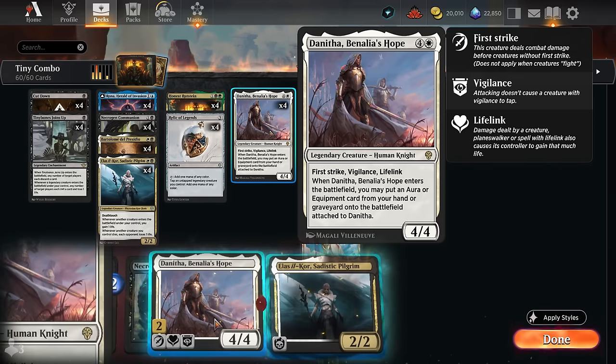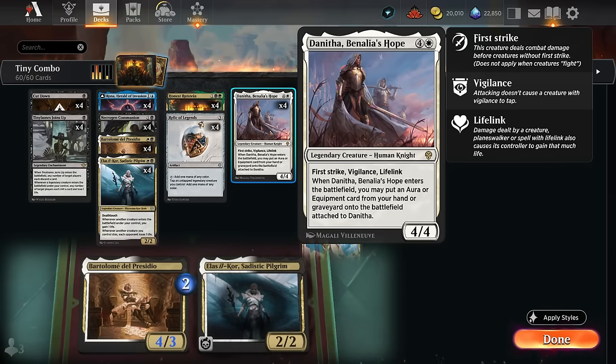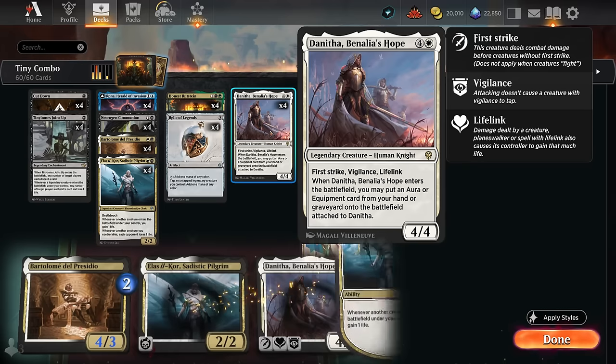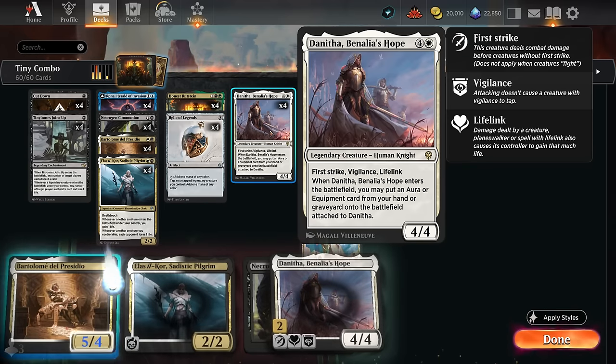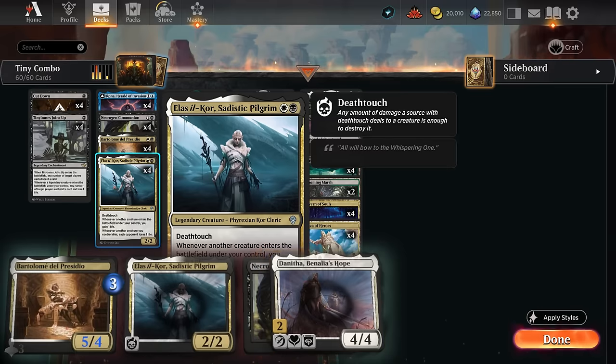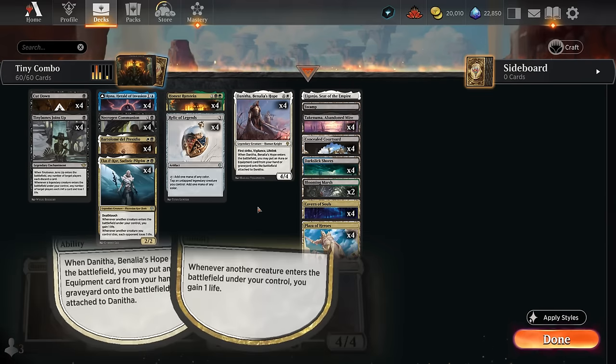Donnitha, when it enters, can return an aura card from our graveyard back into play attached to Donnitha. So we just need Communion in hand or in the graveyard. Play Donnitha, sacrifice it to Bartholome, Donnitha dies, Communion triggers returning Donnitha, in turn returning the Communion — rinse and repeat. As long as we have Pilgrim or Tiny Bones in play we can drain the opponent to death. That's combo number one.